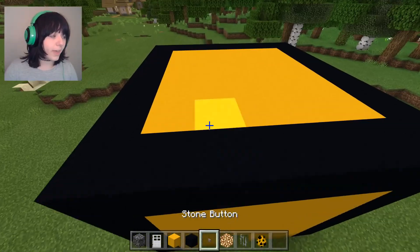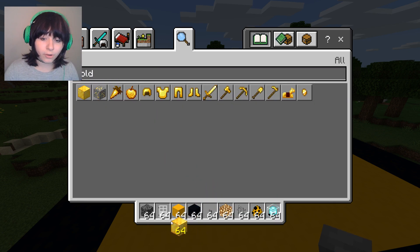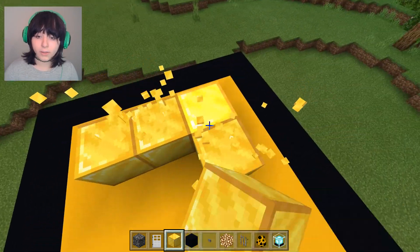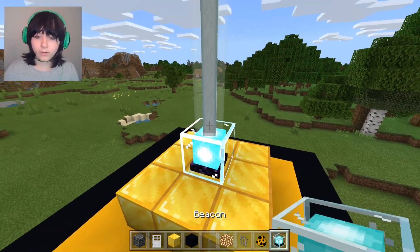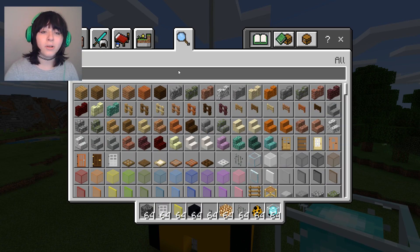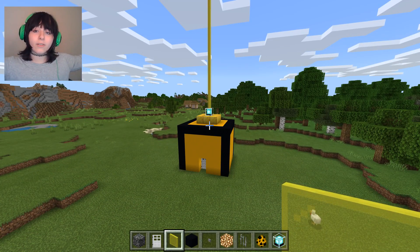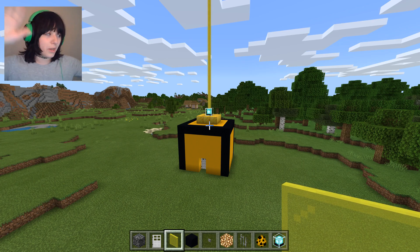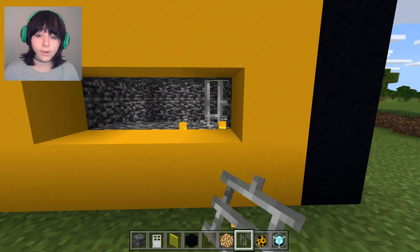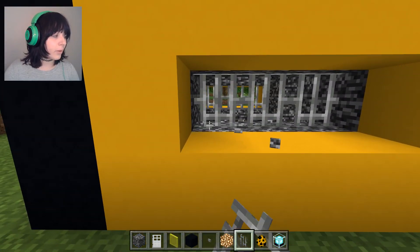This is what the Bendy prison is mainly going to look like. Now I want to get gold because gold is yellow, so we'll replace that with the yellow concrete and put the beacon in the middle. We'll get a yellow glass pane so the beacon matches too. And of course we're going to add prison bars on both sides so we can actually see Mr. Bendy.